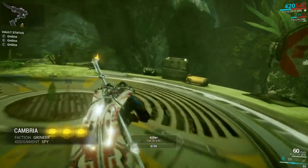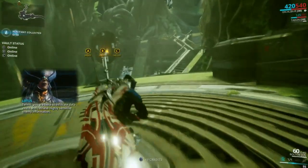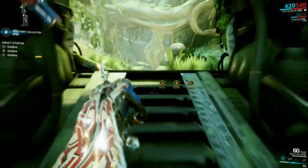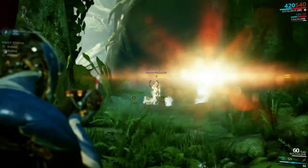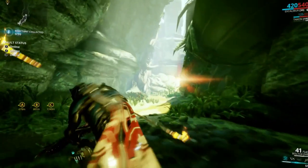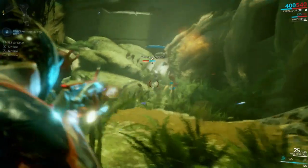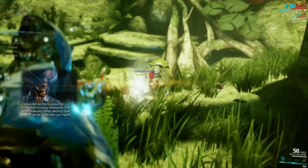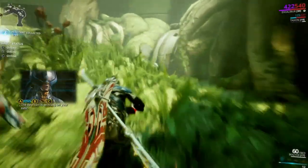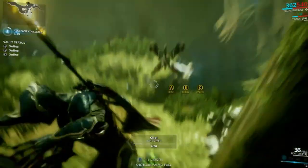The way that these relic missions work is we want to obtain — Lotus will tell us shortly — we need 10 of them. The void enemies, they're very easy to notice. They will drop a special item called Reactant, and we need to collect 10 of that item to open up the relic before we are done with the mission.